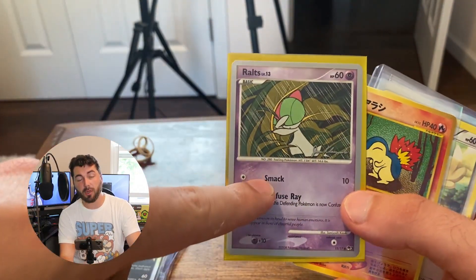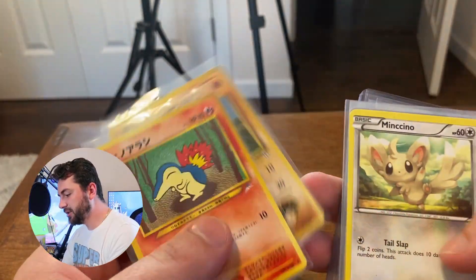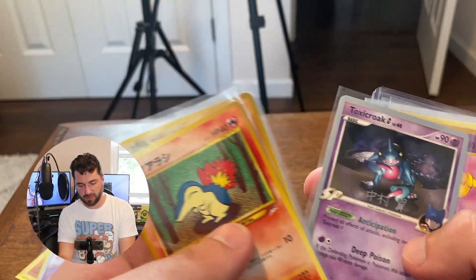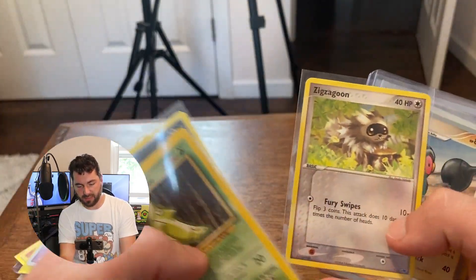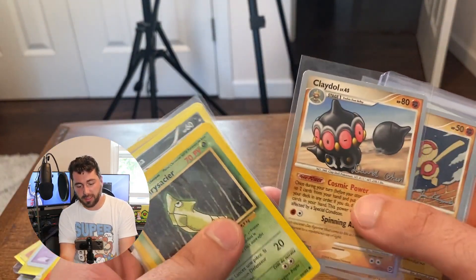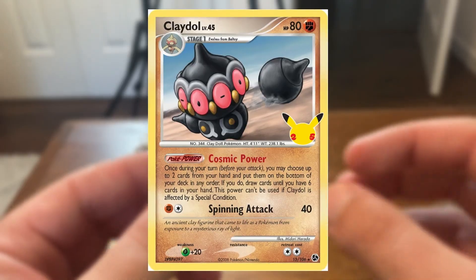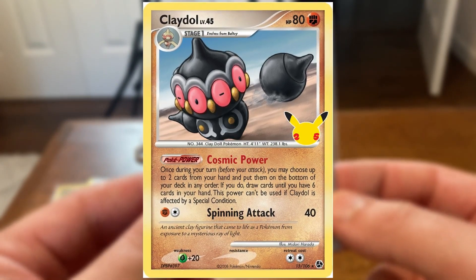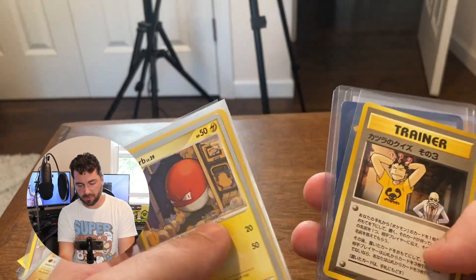We have a Team Magma's Aggron. I haven't seen a lot of these cards. This Brawly I definitely used to have when I was younger. We have some Vintage Japanese, a Mincino, a Toxicroak G, a Zerua, a Zigzagoon, and the Claydol level 45, which is another World Championship card. This was one of the ones reprinted in Celebrations. We actually had the Baltoy to go with it too.